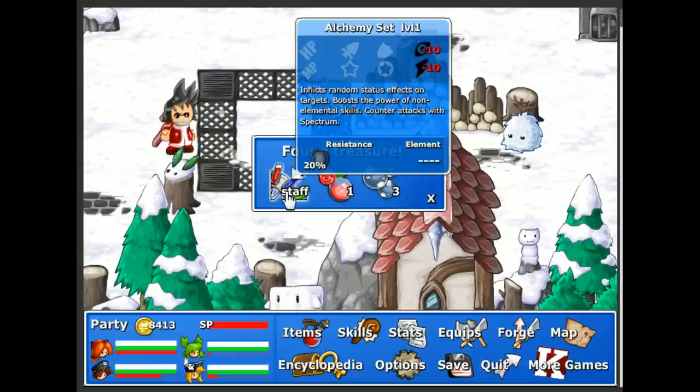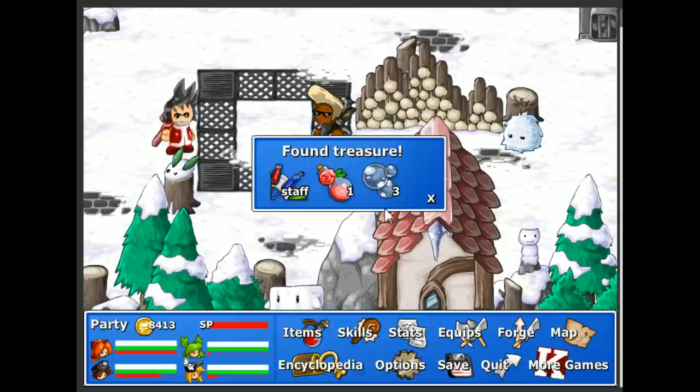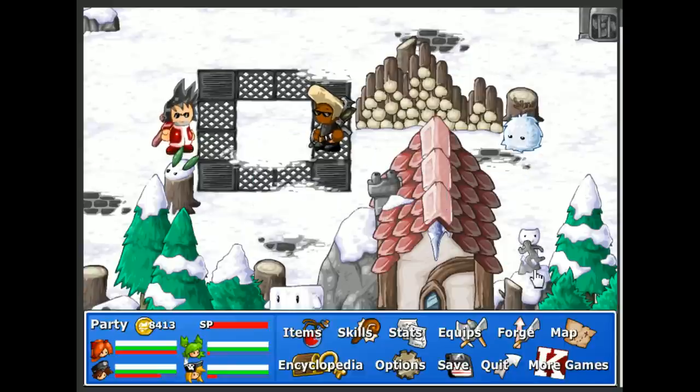Aha! A staff — alchemy set: randomly inflict status effects on targets, boosts the power of non-elemental skills. Counter attacks with spectrum. Pink potion — high quality perfume made from rare flowers. And some glass. I think that's it.